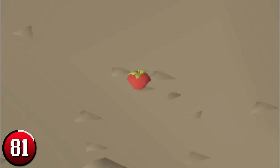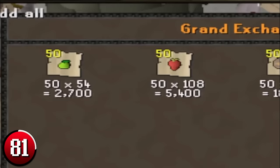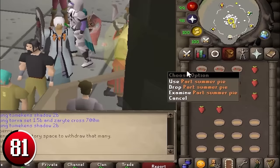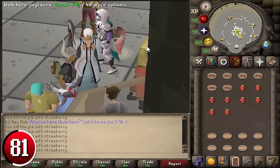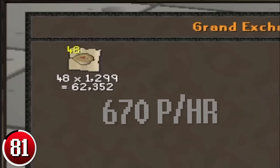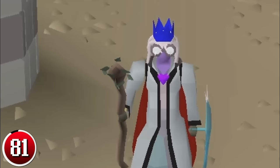Making Raw Summer Pies: Raw Summer Pies are used to quickly train cooking and magic using the Bake Pie spell. They are made by using strawberry, watermelon, then cooking apple on a pie shell, in that order. Buy an equal number of supplies from the Grand Exchange. Withdraw 14 pie shells and 14 strawberries and use one on the other — a menu opens to make part summer pies, so click to make all. Once you've made 14, bank them and repeat. Use watermelons on the part summer pies the same way, then cooking apples, to create raw summer pies. Up to 670 raw summer pies can be made per hour, making you 507k GP per hour profit.